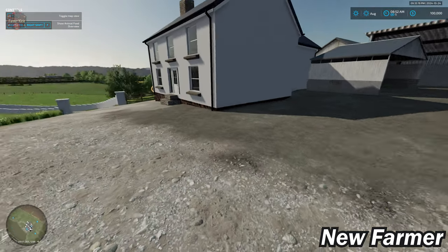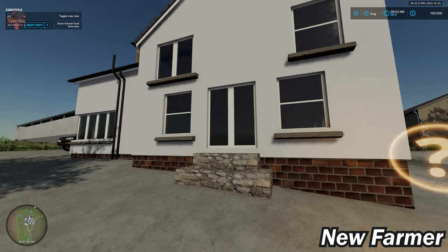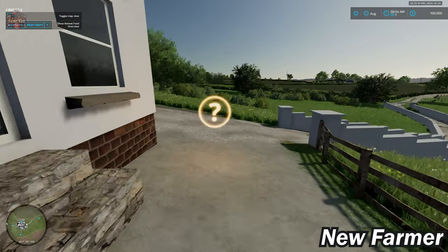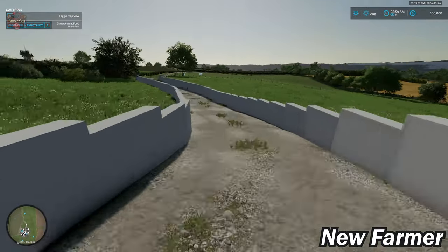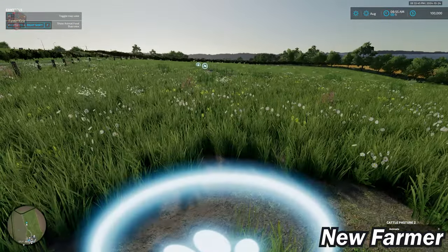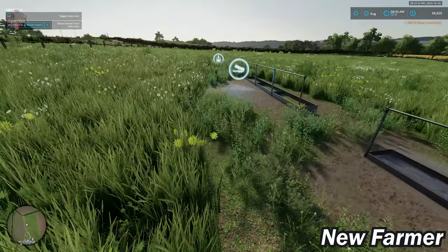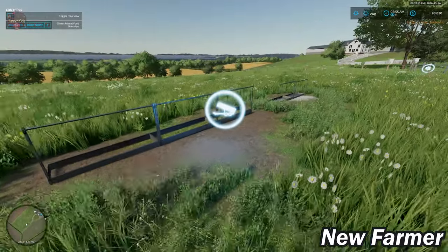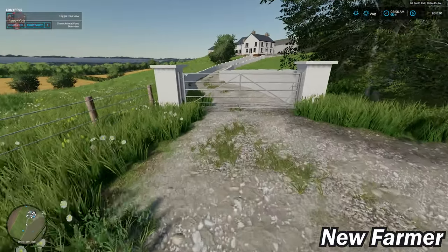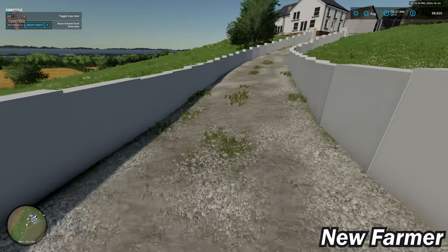Let's get on with our farm tour. When we load in for the very first time, we load here at our farmhouse. We have our pickup truck around the side, and then if we go down the lane, we're going to have one of our cow pastures. This lane is going to make it a little difficult for wide things like a harvester to get through, so you've got to be a little cautious.